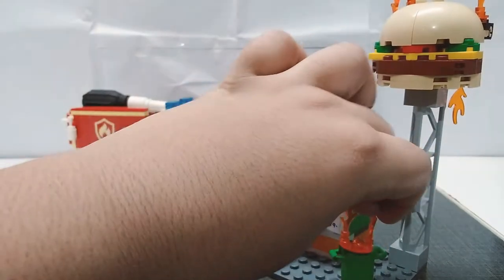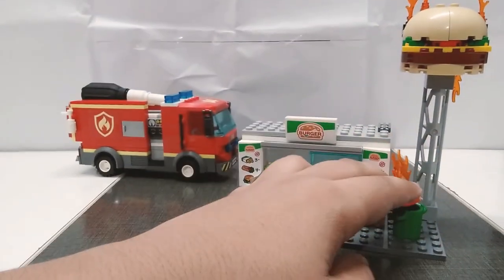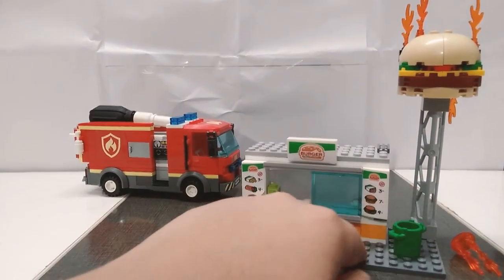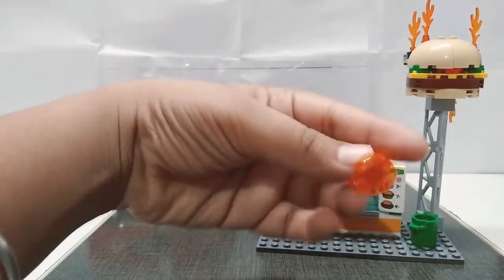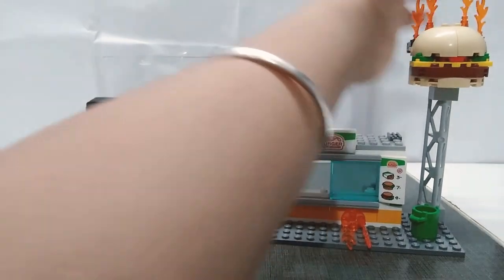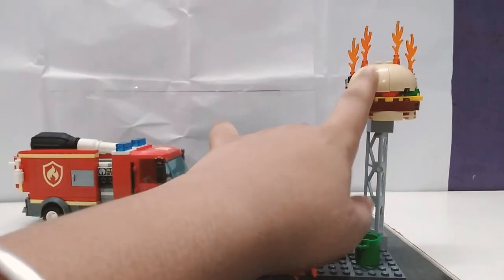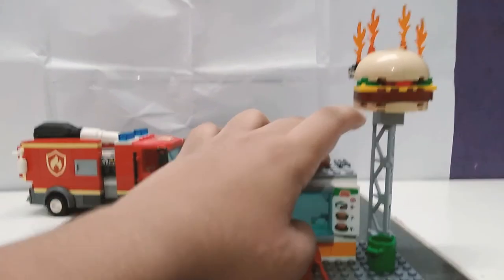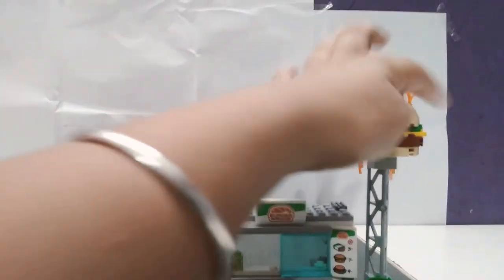There are some fire pieces over here — one is on the garbage. This key piece doesn't have any base. Up on top, the burger is overcooked or roasted. It's pretty accurate — you can see pickles, cheese, and more. You can actually flip them over.